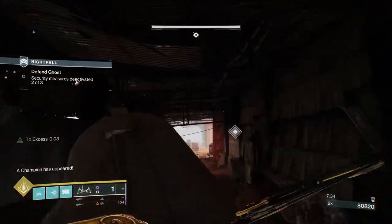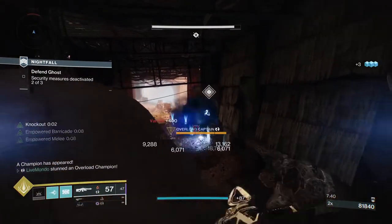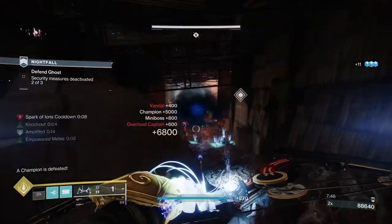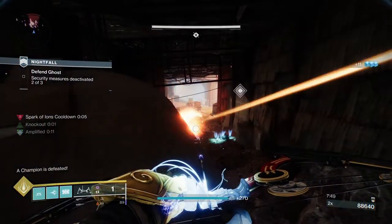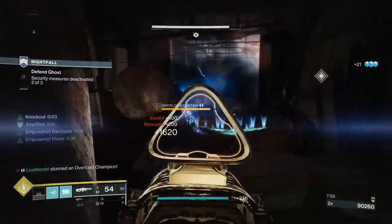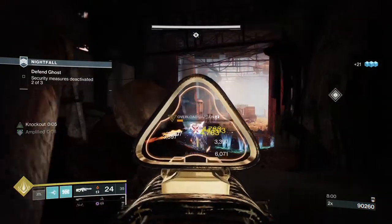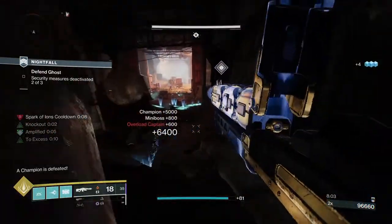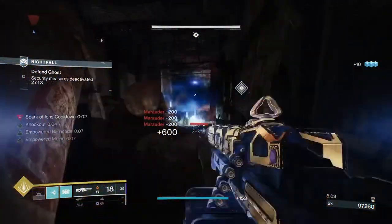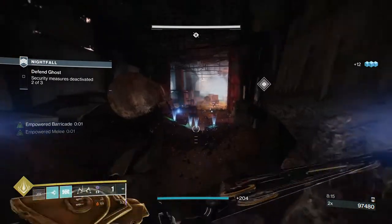Once I took out the majority of the taken, I got another wave of thrall. As soon as that wave of shanks is gone, get back to your cover position, because now you're going to get a heavy duty amount of adds pushing down in front of your defendable cover. With them, as you can quite clearly see on screen, there will be two overloads. They're very easy to deal with — like most things in Destiny, if you're proactive instead of reactive, you can very easily deal with them.